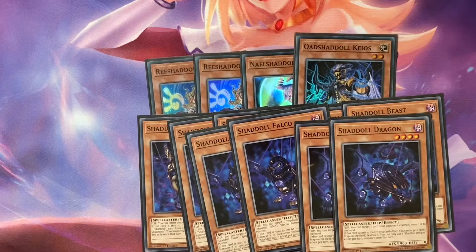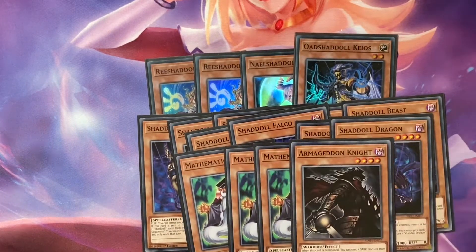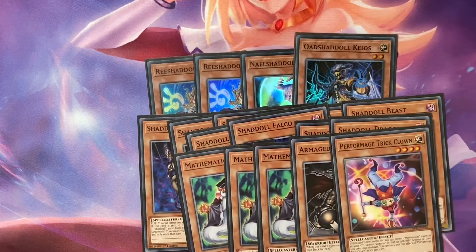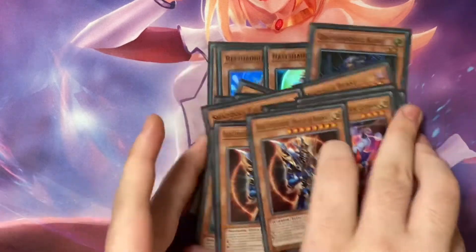Play three Math, one — I'm getting a little off target I guess — one DAD, one Clown just for value, two BLS so you can make monsters that do damage. That's it for the monster lineup.